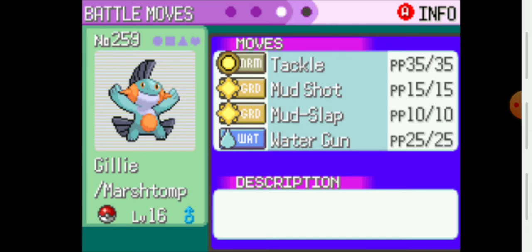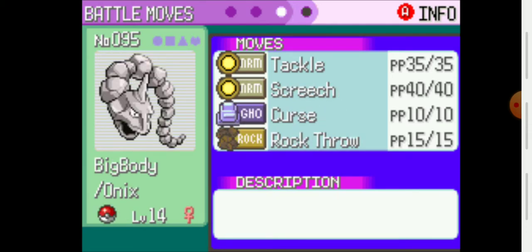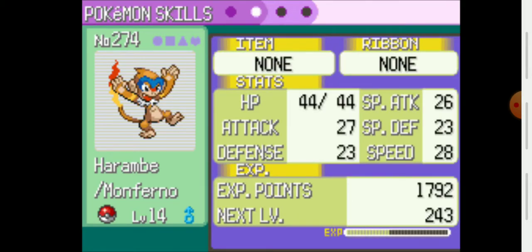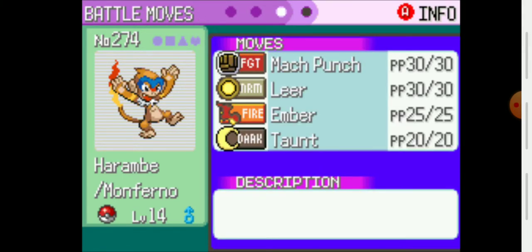Hopefully I don't end up regretting that as the game goes on. After our Marshtomp, we got Onyx — big body, old big girl over here. She's got Tackle, Screech, Curse, and Rock Throw, with Sturdy as her ability. And lastly, we got our starter Harambe with Blaze. He's got Mach Punch, Leer, Ember, and Taunt. Leer can come in handy because he is a mixed attacker, but his physical moves will probably take precedence. I think Mach Punch is going to be a move that lasts until the end of the game.